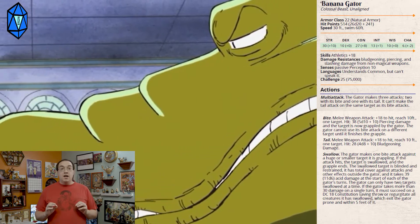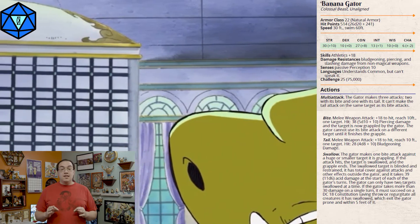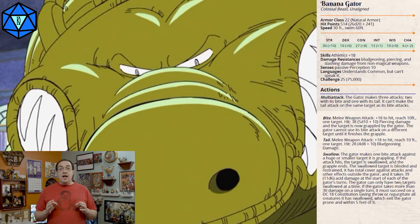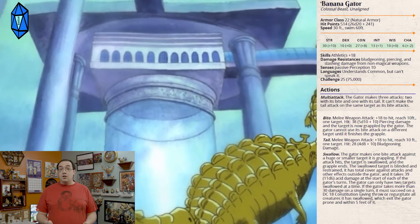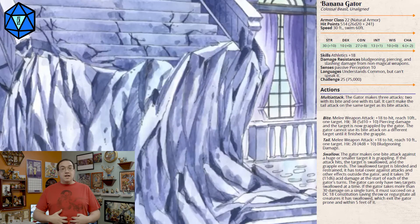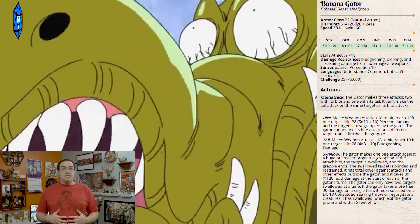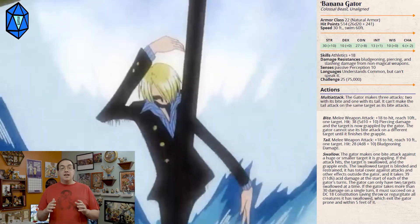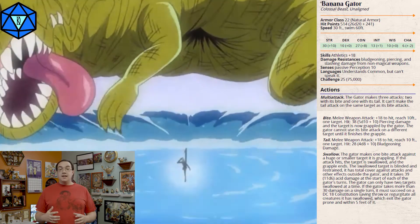Run away, find some help, do whatever it takes to stay out of its range. Its crushing jaws will tear you asunder. If not, it could still just straight up swallow you whole. Because it took damage from the outside when it got hit, I changed the way that its swallow mechanic works — so instead of taking damage from the creature inside of it, it's if the Banana Gator takes damage at all from the outside or inside.